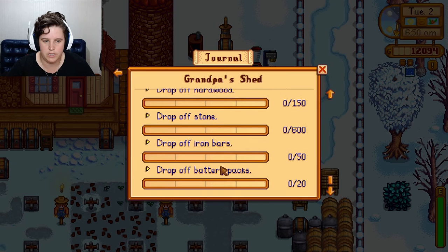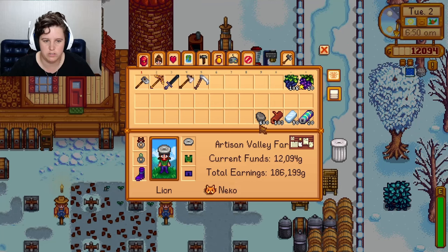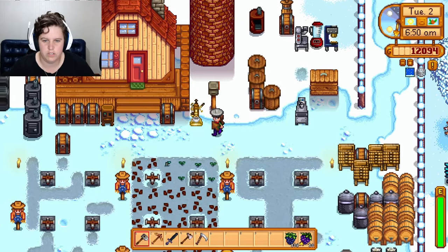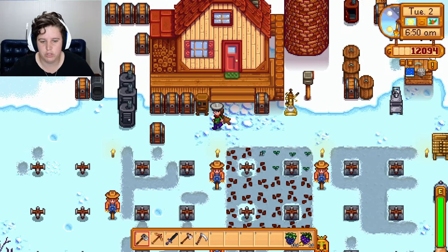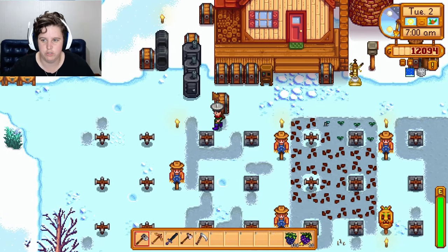We were working on a project that needs 150 hardwood, 600 stone, and 55 bars. We have it all, we just need to go drop it off to Robin. I'm not entirely sure what we were doing last time we played — we need to catch a bunch of fish.